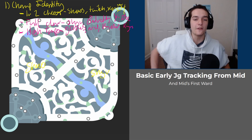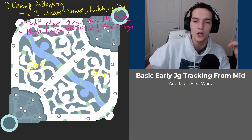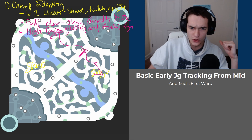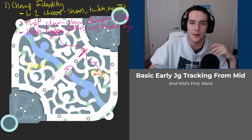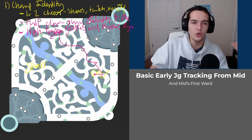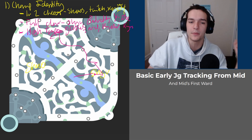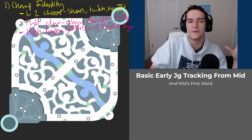High tempo junglers are kind of a mix in between. If you're playing against a full clear jungler, you probably don't have to worry about a level two gank — wherever they start, they'll do all their camps on the way and only fit in ganks when crossing over or at the end. But if you're playing against a level two jungler, you really have to respect the potential that they could be in your lane right after their buff or after a three camp.